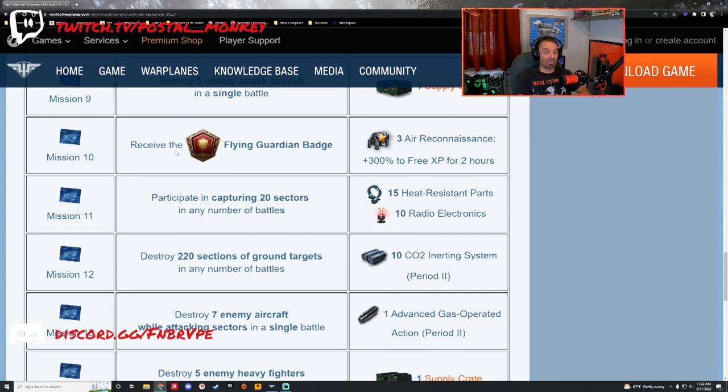Mission 10: receive a Flying Guardian badge. You can only get this in a fighter or multi-role fighter. You need to destroy eight enemy aircraft while defending a sector — those enemy aircraft need to be in the sector when you kill them. It's going to be map dependent. Flying Guardian badge is not the most difficult badge to get, but if you keep getting bad maps or the wrong plane, you can certainly have issues.